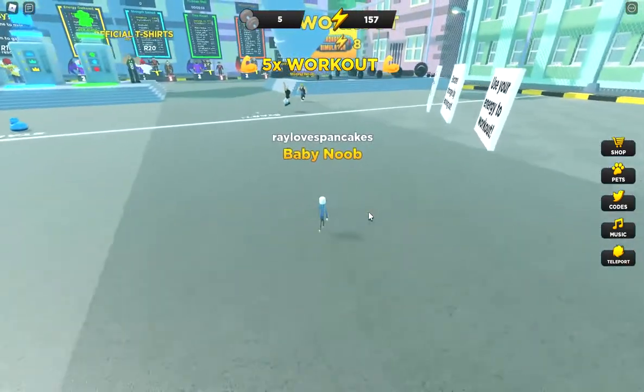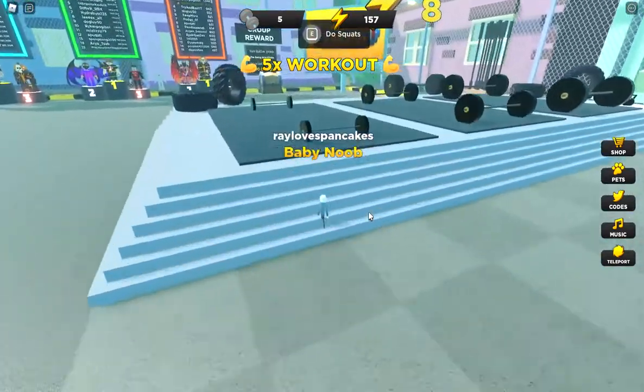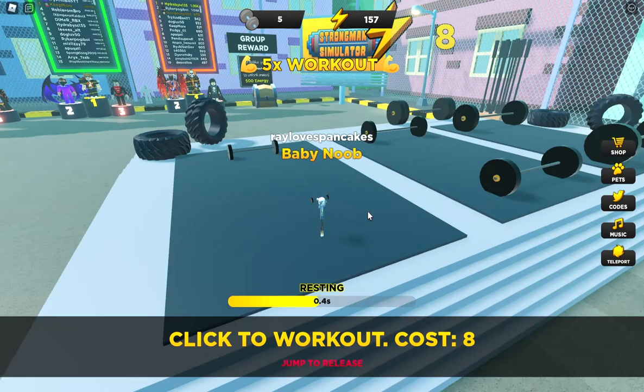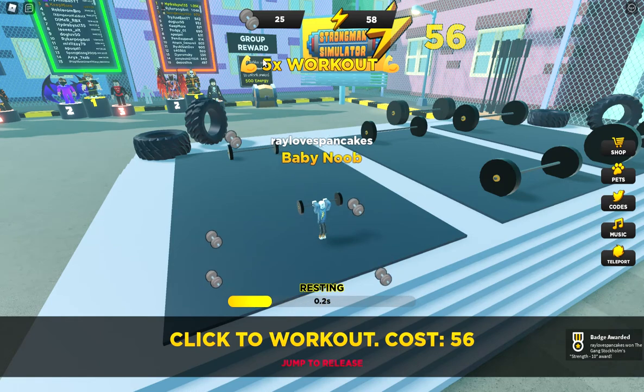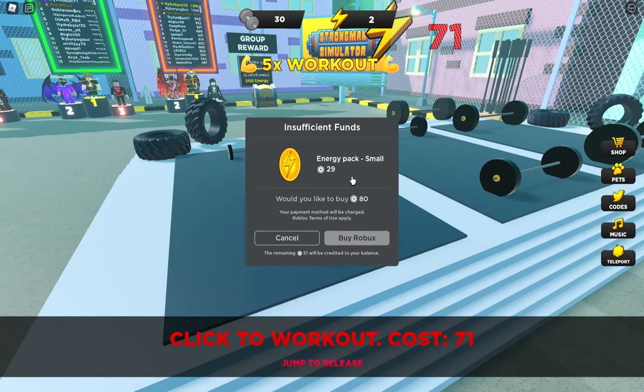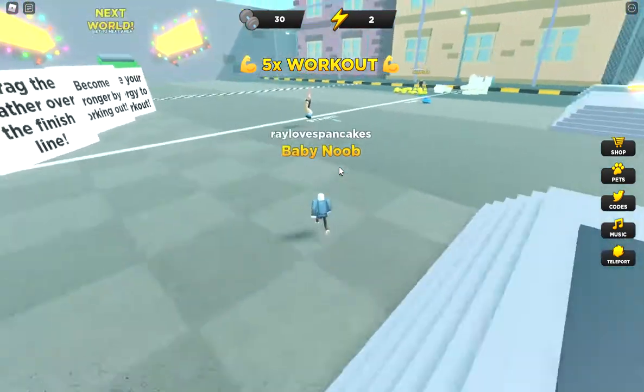Since I have some more energy and I can't pull any rubber ducks, I'm gonna go work out. Press E and let's work out and get stronger. This little barbell icon means you're getting stronger. I'm out of energy. I'm not gonna pay Robux for anything, I'm just gonna jump away.